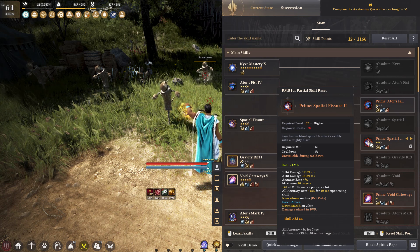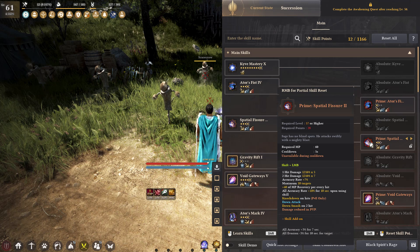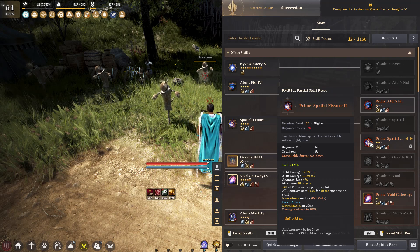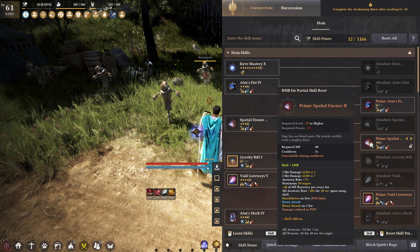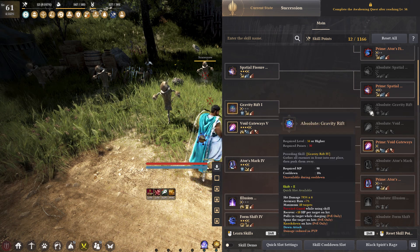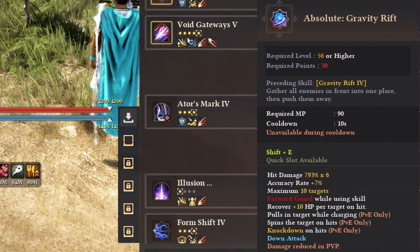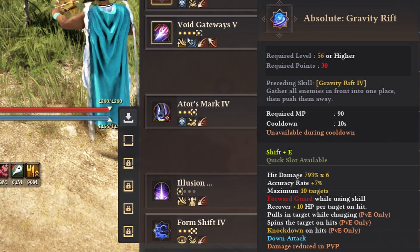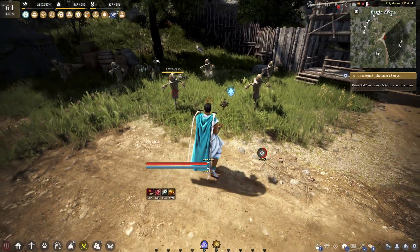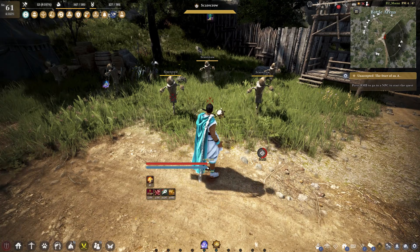One thing I should note: Spatial Fissure also gives plus 40 MP recovery per every hit. From what I can tell Sage has pretty good mana sustain, so you won't need a ton of potions grinding on Sage. From my experience at Mirumok and Pali, not too bad in terms of potions. The next skill is Shift E, 10 second cooldown, with forward guard while using it — although the forward guard drops off pretty quickly. The CC is only on PvE so we don't really care about that. You want to be careful as the protection just goes away really quickly.